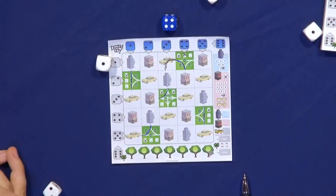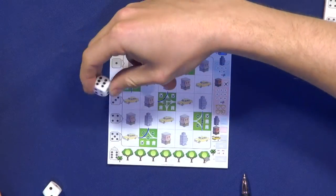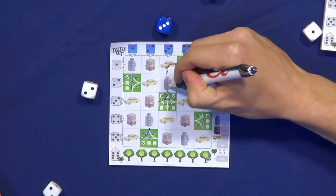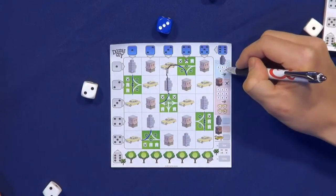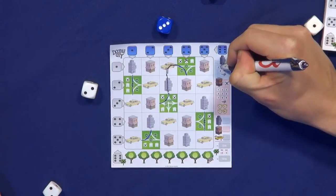How do you get points in the game? There are three ways to score points. There are the hotels. When you draw in a hotel space like this, you immediately check the number of roads going through that space. One, two, three, four means you score four points or the number below, which in this case is three points.